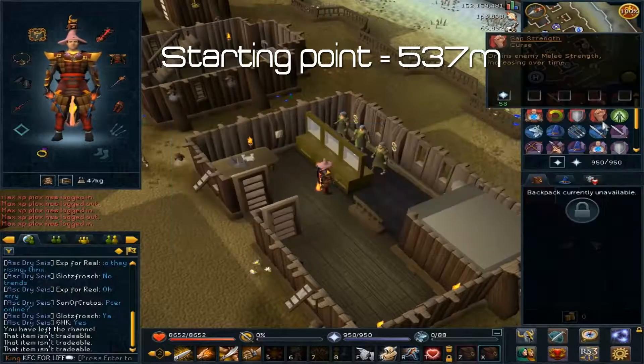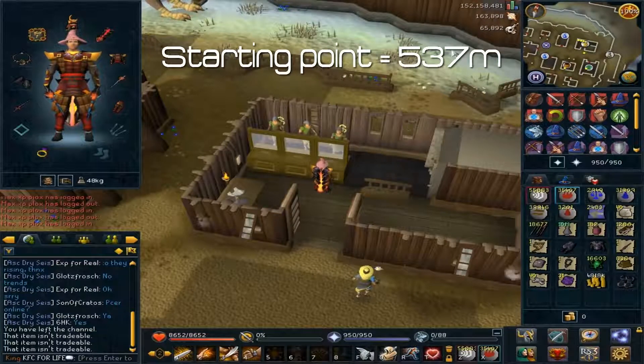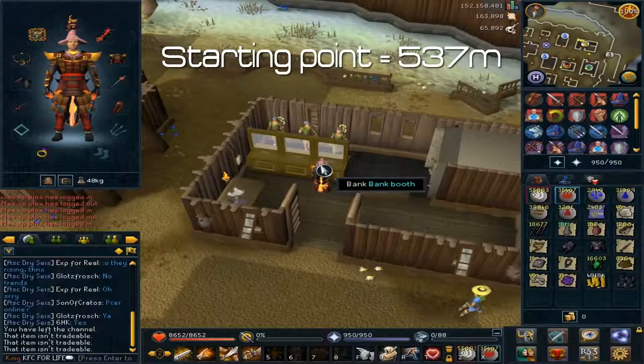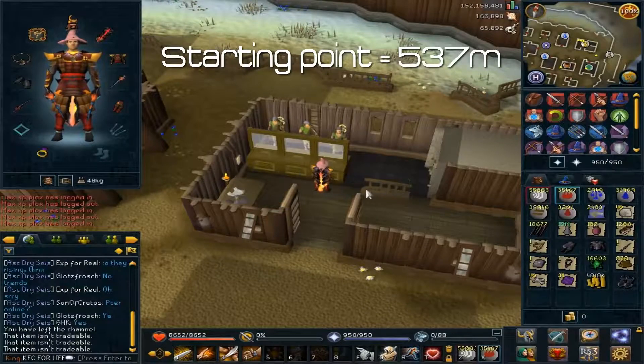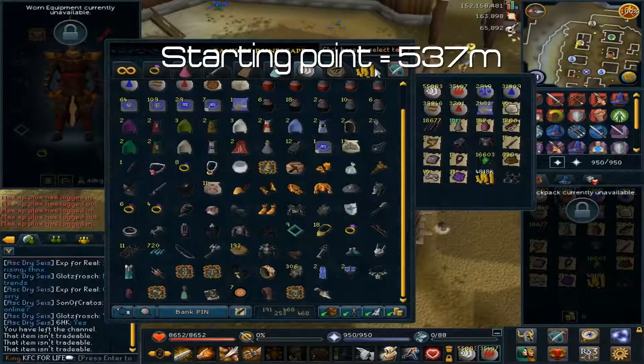So our starting point is 537 mil — that's what we have from my bank, which is quite a lot. I didn't think it was going to be that much because I haven't probably checked my bank in a long, long time. Now that we know how much my bank is worth, that tab has stuff I already have pre-recorded for my first episode.